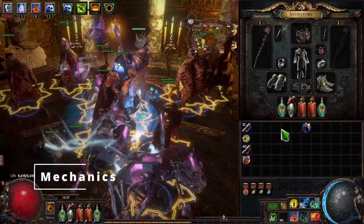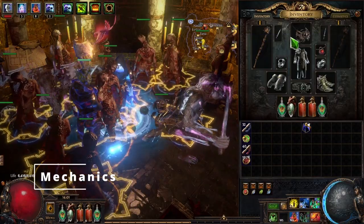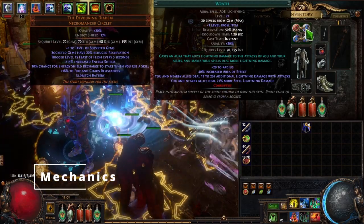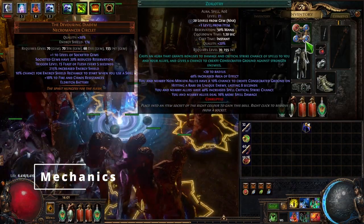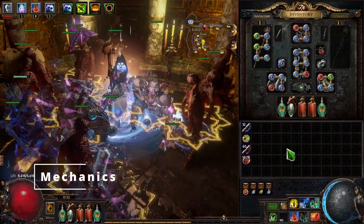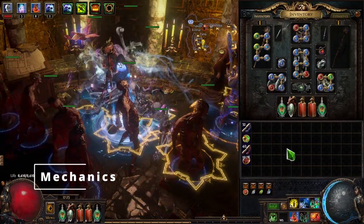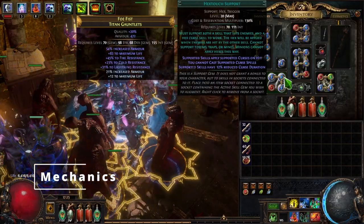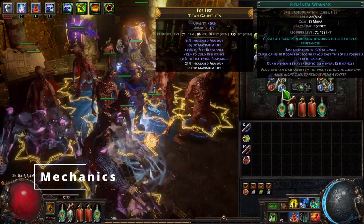This jewel makes it so that with the mages we're going to be dealing fire, cold, and lightning damage. Now we're only going to focus on the lightning and the fire damage. We're going to be bringing the lightning damage up as much as possible with the Wrath aura. And also we'll be running Zealotry which will be bringing our spell damage up and our spell crit. Also on this build we'll be running the Elemental Equilibrium keystone passive, which we'll get more into on the passive tree.